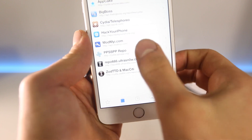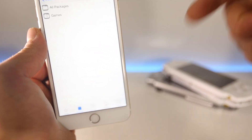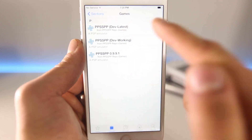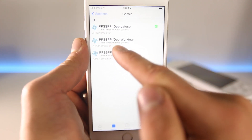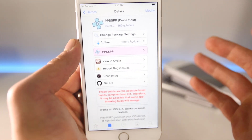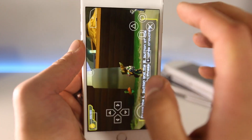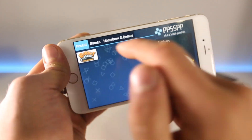If you're jailbroken, this is the easiest way to do this — just add this source and inside you'll find three applications. The entire tutorial is in the description below with all the links and downloads you'll need. For the game, download the dev latest build — this is the one that works best on newer devices like the iPhone 6 and 6 Plus. Install it, and once done you'll see the icon on your springboard.